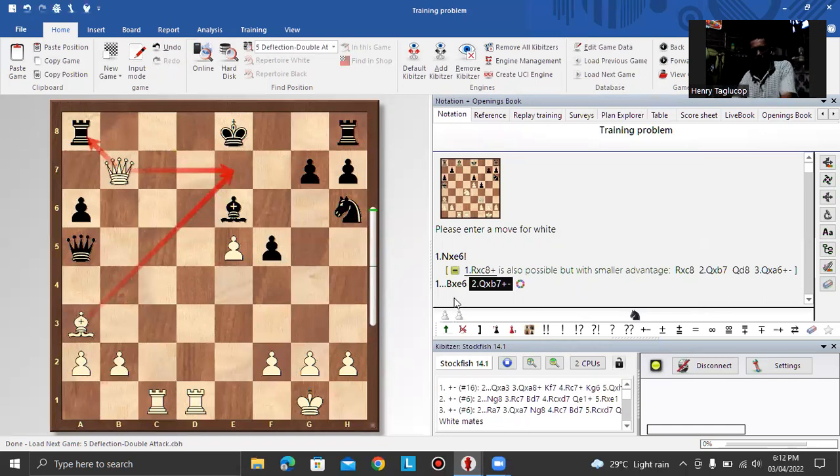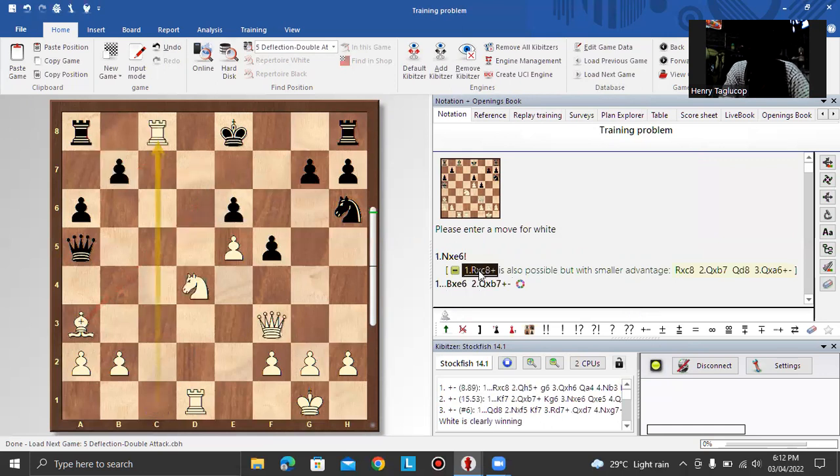There is a mate threat on e7. After rook c, he cannot castle kingside because of this bishop. Another idea for white is to capture the bishop followed by queen takes b7. After queen d8 to protect the e7 square, then queen takes — that is another idea for white.